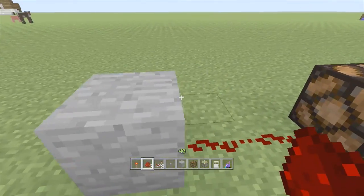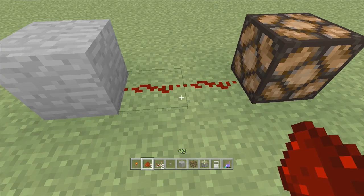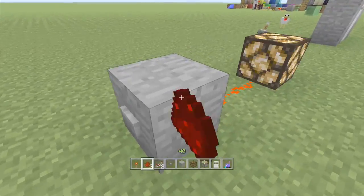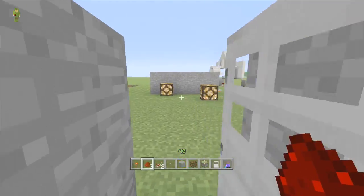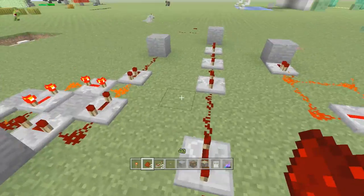Basically, there are three parts to every circuit. There is a trigger, there is the Redstone which is wire — basically, because it's very, very similar to electricity — and there is the thing which is activated. So in this case, we've got the button, we've got the Redstone wire, then we've got a Redstone lamp. In this other case, we've got a lever, we've got the Redstone, and then we've got an iron door. So let's get right into the pro tips now that everyone understands what Redstone is and how it works.